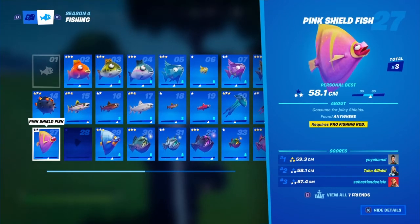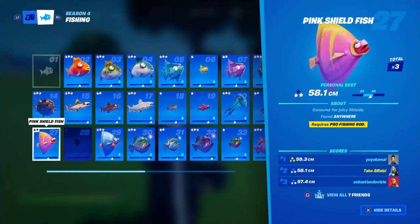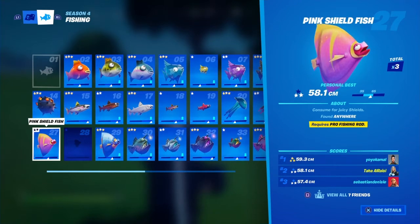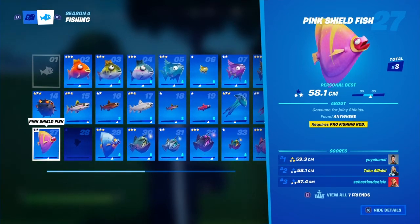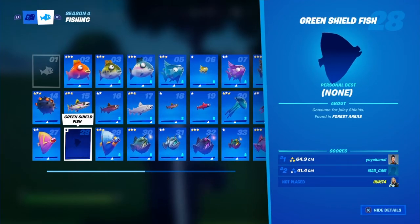The pink shield fish is found anywhere, but you need a pro fishing rod for this one — a normal fishing rod won't work. Get your pro rod, find a fishing spot anywhere, and you'll find it.